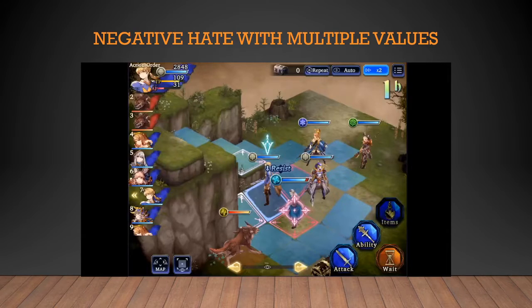Since we did positive hate with multiple values, how about we try negative hate with multiple values? In this scenario, I'll be using two negative hate units to show you how AI reacts. The testing units will be Ramza and Glacier at negative hate. The first attack should hit Ramza or Glacier since the enemy cannot hit any other unit despite them having negative hate. Whoever has less negative hate should be targeted more than the other.